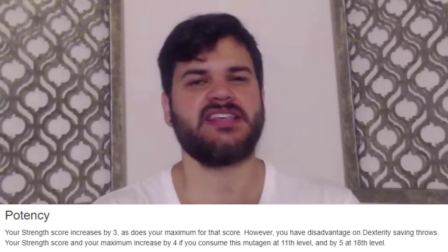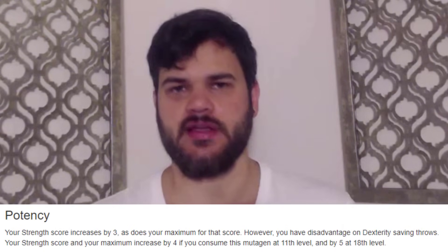At level four, Blood Hunter three, we're going to go with the Order of the Mutant and take the Potent Mutagen. This gives us a plus three to our Strength, and this plus three can extend over our maximum. Once we hit level 11 in the class it becomes a plus four, but we'll cap out there due to multiclassing. For most of our career it's going to be plus three. This is instantly going to give us either a plus one or plus two to our damage and to-hit, depending on whether our Strength was even or odd.